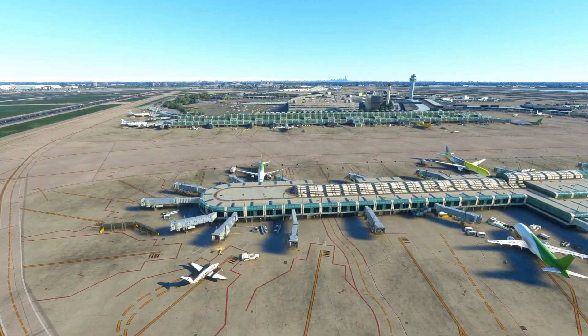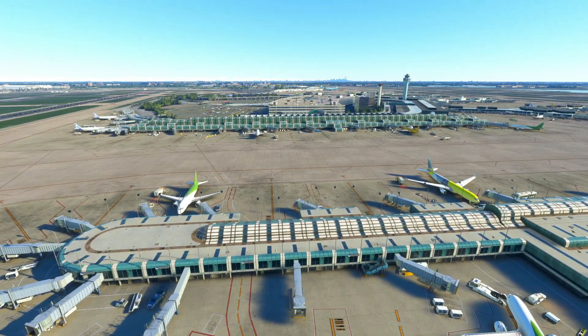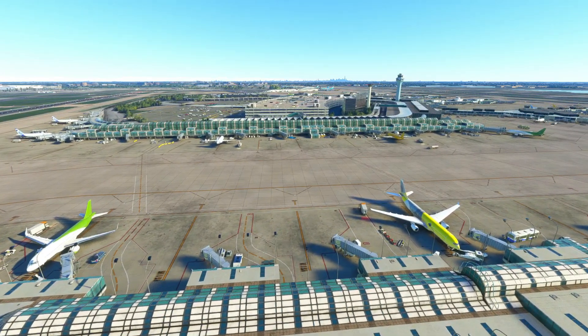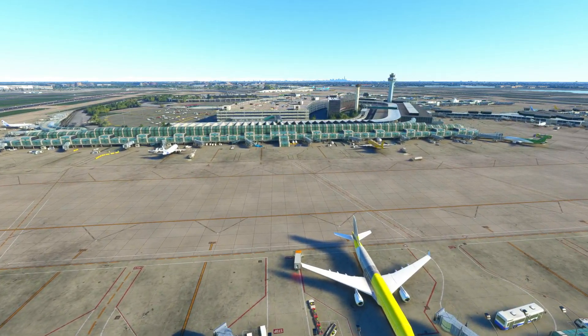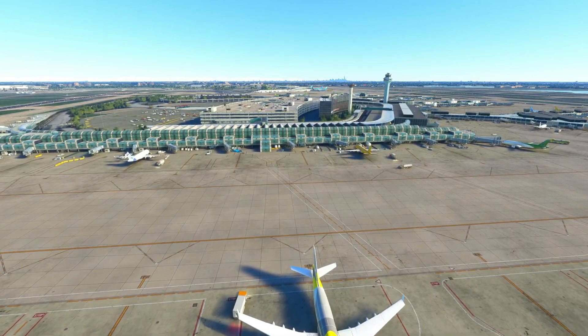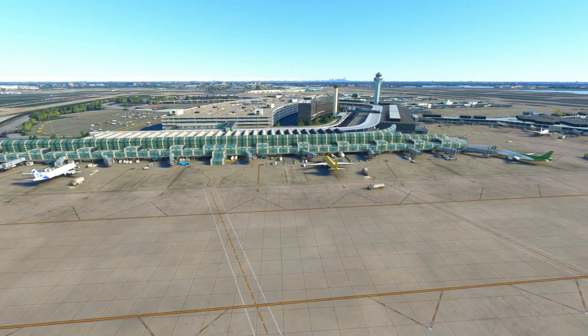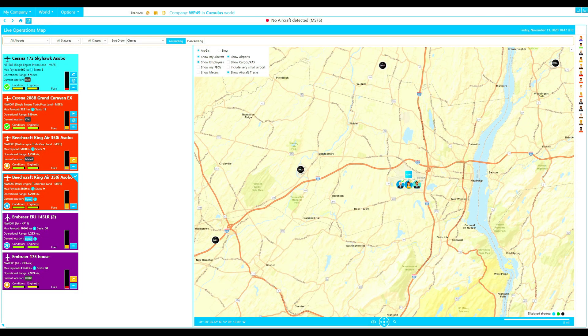If you are following the On-Air series on the channel, you will know that I set up my first FBO at Orange County Airport in Montgomery, New York. Although this airport is close to my house, I believe that was a mistake — picking a small airport as a base, available jobs were rather limited. After days of gameplay and a few episodes in, I found it necessary to move over to Stewart International Airport only a few miles away. Stewart is much bigger, a size 5 airport with a lot more opportunity for local and long-distance jobs.